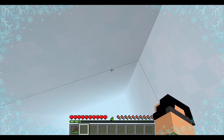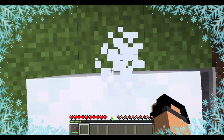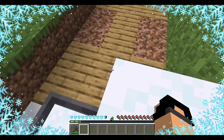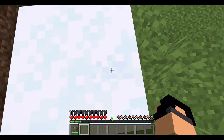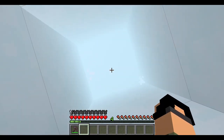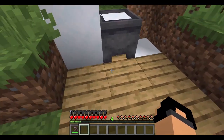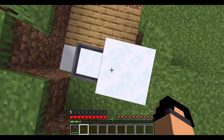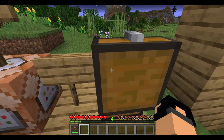Without leather boots you start getting particle effects on the sides of your screen — frostbite. With the boots you can still go in but it takes longer or it won't happen at all. It's like a coat — when you go to the mountains you'll always want to wear leather boots. It also slows you down.